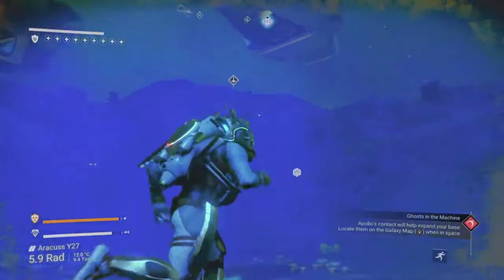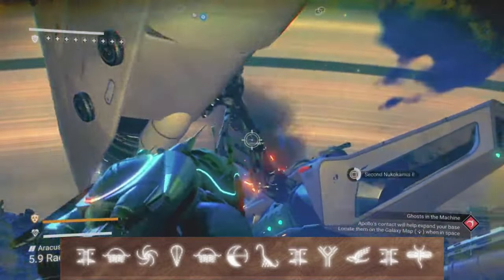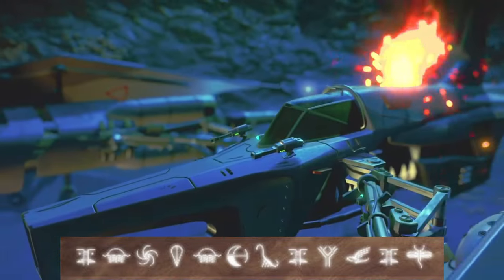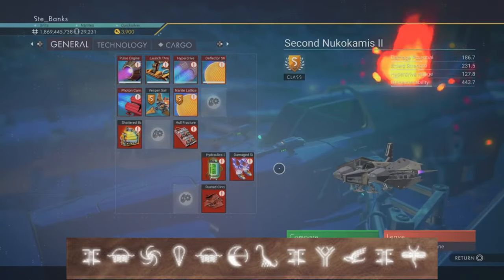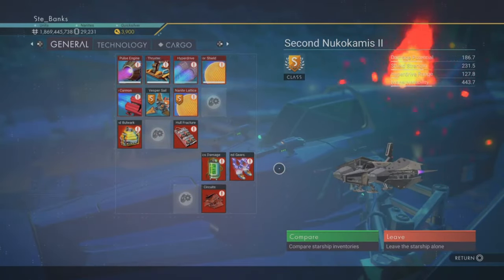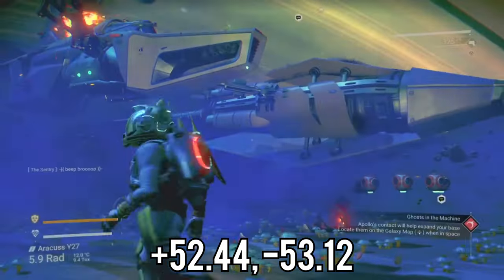The portal coordinates for this crashed solar ship are: Face, Sunset, Galaxy, Balloon, Sunset, Eclipse, Diplo, Face, Tree, Bird, Face, and finally Dragonfly. The on-planet coordinates are plus 52.44 and minus 53.12.